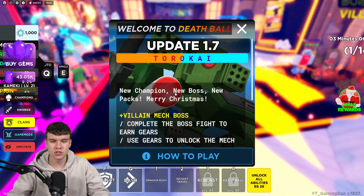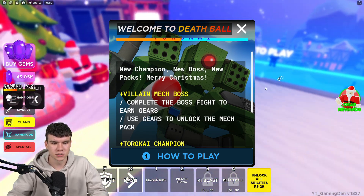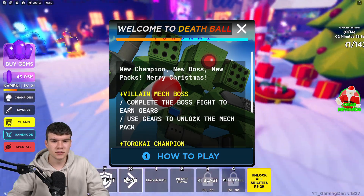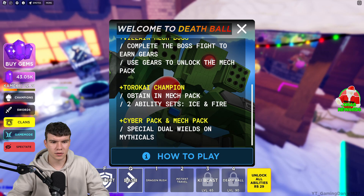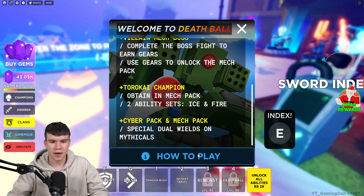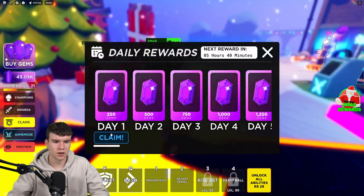So what is new inside this update? It says here: new champion, new boss, new packs, Merry Christmas. We have a villain mech boss — complete the boss fight to earn gears, then use gears to unlock the mech pack. There's the Taroukai champion obtained from the mech pack, two ability sets — Ice and Fire — the cyber pack, and special dual builds on Mythics, which is quite cool.